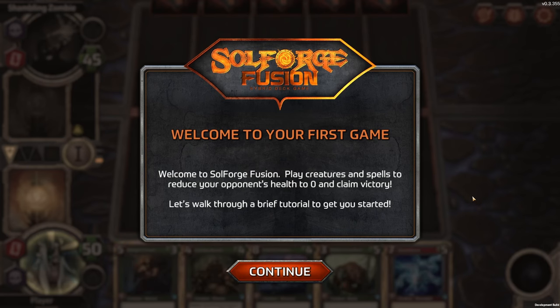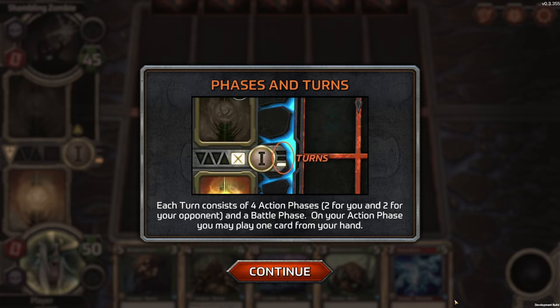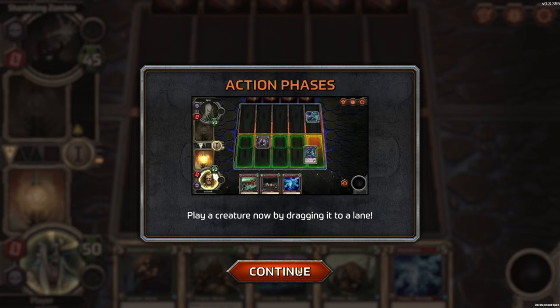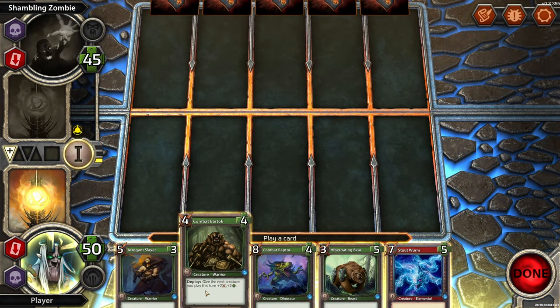Welcome to your first game, welcome to SoulForge Fusion. Play creatures and spells to reduce your opponent's health to zero and claim victory. Let's walk through a brief tutorial. Each turn consists of four action phases — two for you and two for your opponent — and a battle phase. On your action phase, you may play one card from your hand. Play a creature by dragging it into a lane. We got a Combat Raptor here — that sounds great.